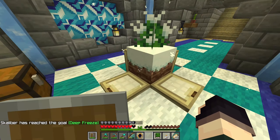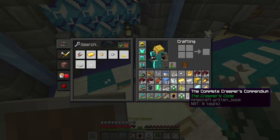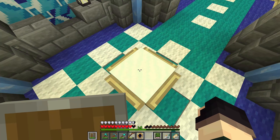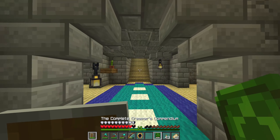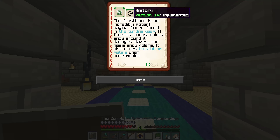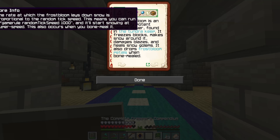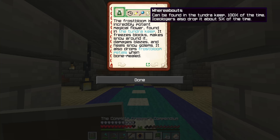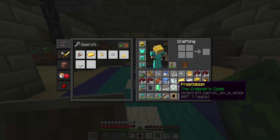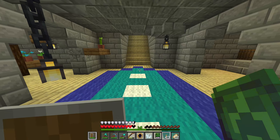Let's have a quick read before we leave. Frost Bloom is an incredibly potent magical flower found in the tundra keep. It freezes blocks, makes snow around it, damages blazes, and heals snow golems. It also drops frost bloom petals when bone mealed. The rate at which the frost bloom lays down snow is proportional to the random tick speed - this means you can run /gamerule randomTickSpeed 1000 and it'll start snowing at super speed. This also occurs when you bone meal it. Can be found in the tundra keep 100% of the time, and strays also drop it about 5% of the time. We have ourselves two frost blooms, and these petals can actually be eaten - they are a cookie.